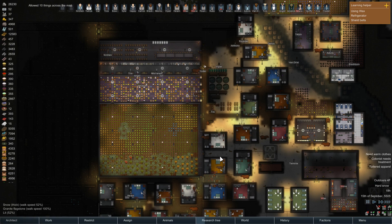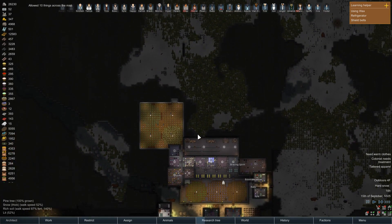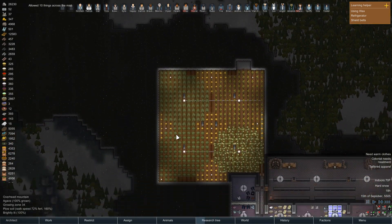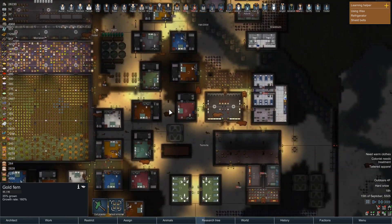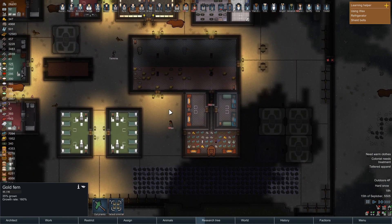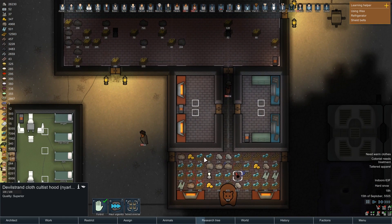Hello everybody, this is Arathas and welcome back to Rimworld Call of Cthulhu. One of the things I was thinking about tearing down this episode were these gold fern crops, but I think I'll just keep them around for a little while. Mostly because the gold frankly sounds like it'd be quite useful.